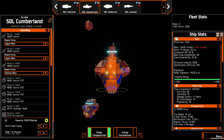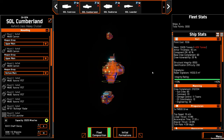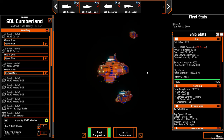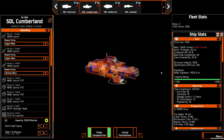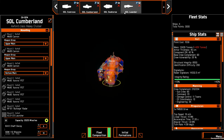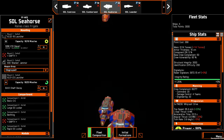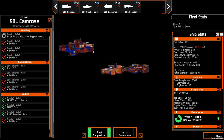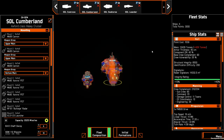Hello everyone and welcome to a new Nebulous Fleet Command video featuring a new fleet. This time we do a mixed fleet — a fleet that is not just a one-trick pony but actually brings a couple more units of all different ship types to the battle. This time four different ones: we got a light cruiser in the Leander, a Cumberland heavy cruiser, our Seahorse frigate, and our Camrose corvettes, named after British ships of World War II.